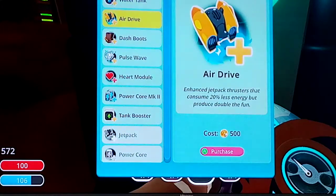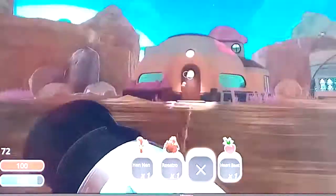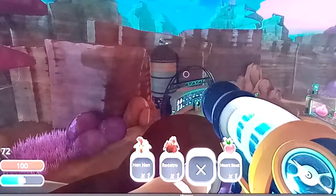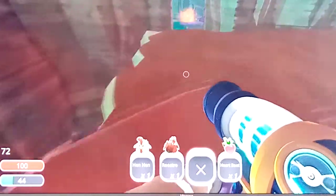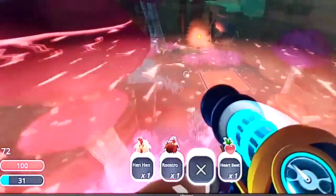We can bring things that we get from the secret dimensions that we weren't meant to access. We just got the jetpack upgrade. Go up energy. I'm full energy. We're losing it quite quickly but we should have no problem getting there as long as I don't sprint, because it takes up tons of energy when I sprint.